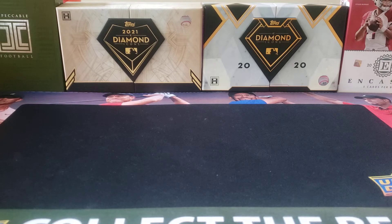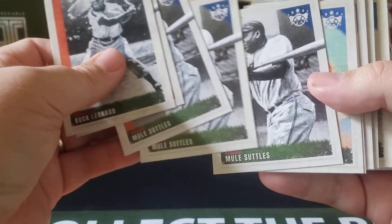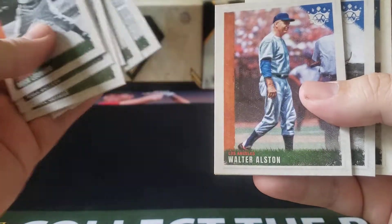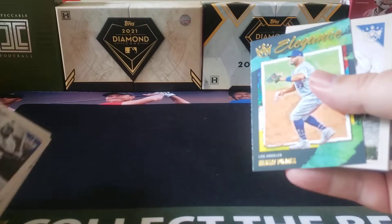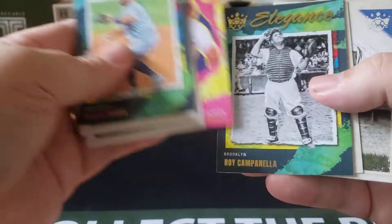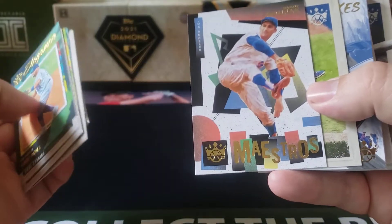Of the two random teams I ended up getting the Dodgers and the Tampa Bay Rays. I lucked out getting the Tampa Bay Rays for some Wander Franco and Vidal Brujan rookie cards. With the Dodgers being an old school team you can get some old Brooklyn Dodgers stuff too — Sandy Koufax cards, Jackie Robinson, Walter Alston. That's one reason to like Diamond Kings: you get real historical stuff as well as modern day stuff like Albert Pujols and Cody Bellinger.